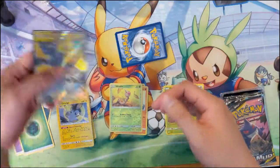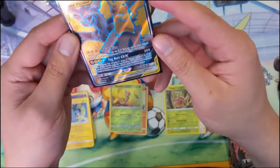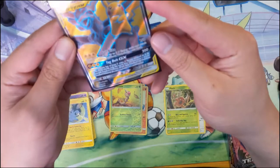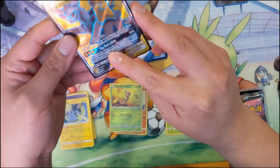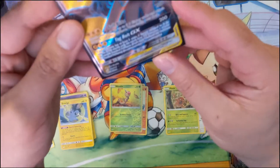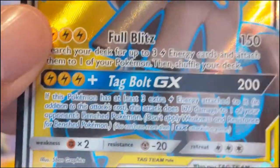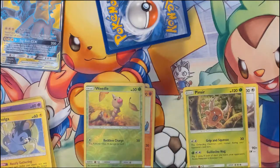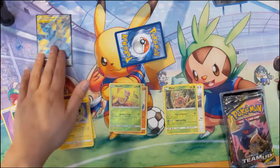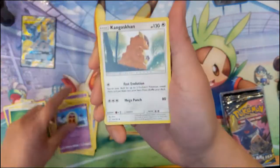Before we go further let's look at the attacks real quick because I think I'm not sure how viable it is but it's pretty good. Full Blitz — 150 for three, search your deck for up to three energy and attach it to one of your Pokemon. And then Tag Bolt — if this Pokemon has at least three Electric Energy — the lighting's still pretty bad but I feel like this card has some potential. Kind of reminds me of the Rayquaza from Celestial Storm.